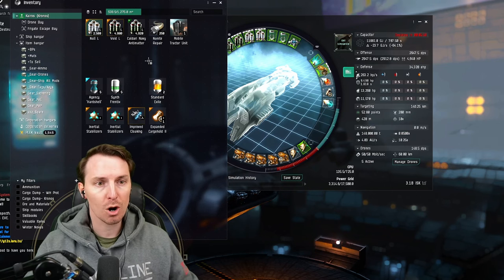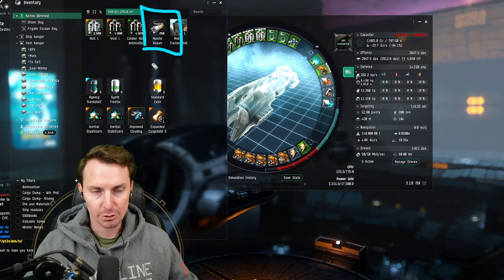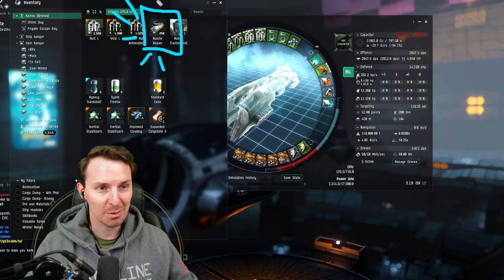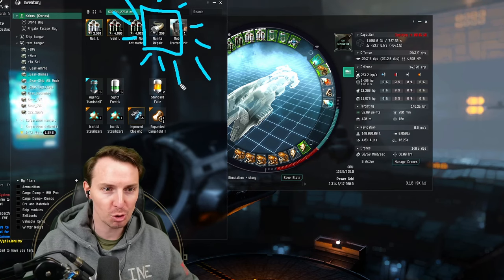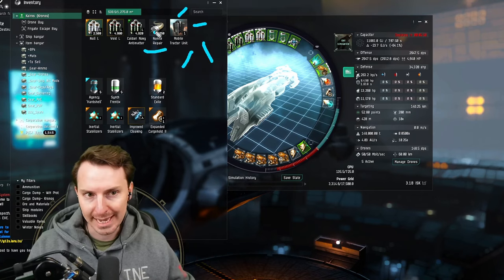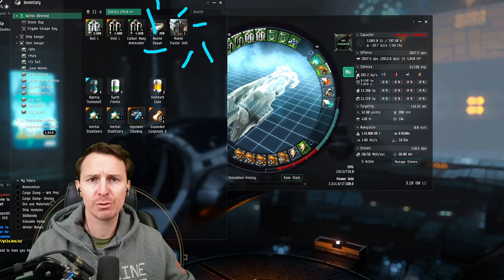An often overlooked thing in our cargo is the nanite repair paste. You're going to be overheating modules from time to time, and nanite repair paste can repair overheated modules in space. Finally, you're going to run a single MTU as a just-in-case measure — it isn't something you'll use in every single room.